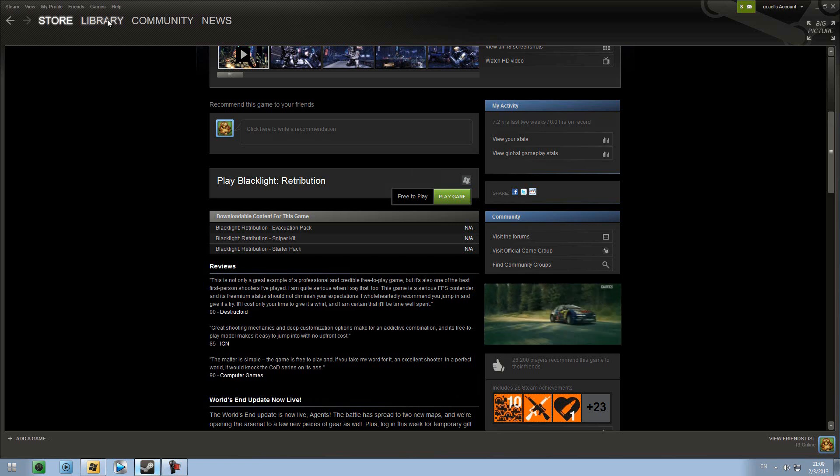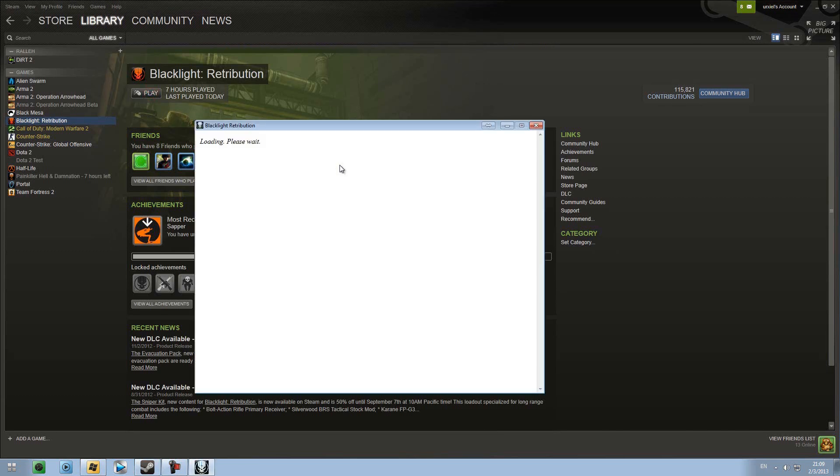When that's over, go to the Library tab and click Play. Steam is going to start installing DirectX and whatnot, and when it's done the launcher will open. If the Play button appears or it starts updating, then you are done.